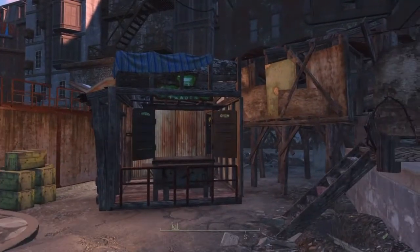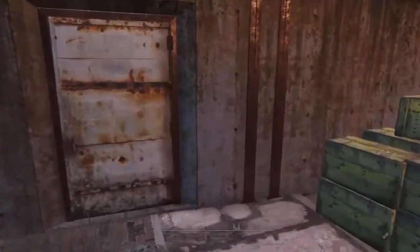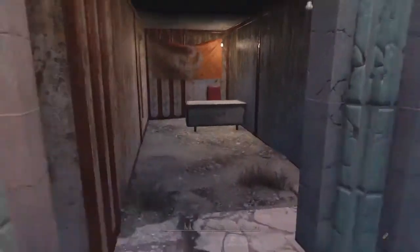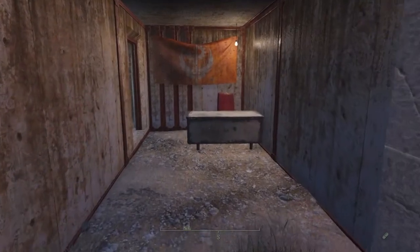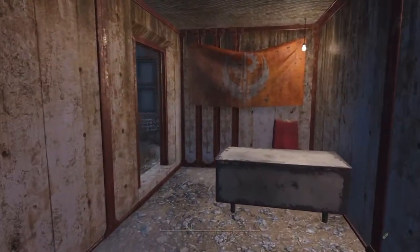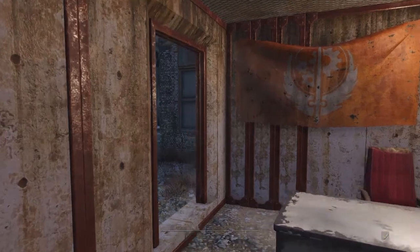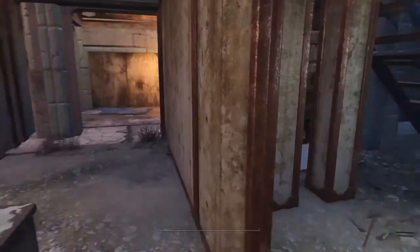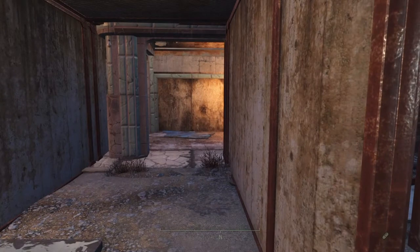Inside there's a little bit of miscellaneous stuff around to make it look like it's being used. Unfortunately I couldn't get enough settlers in at the moment — I couldn't pull any from my water settlements because they're all needed there. I kind of want to do a design on this in a survival let's play, so I'll actually start living here in Hangman's Alley once I clear out the raiders successfully.